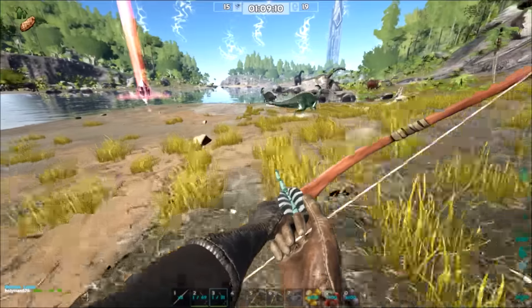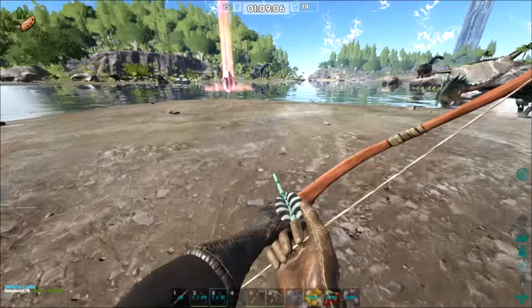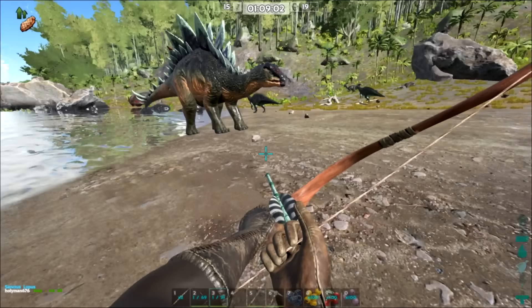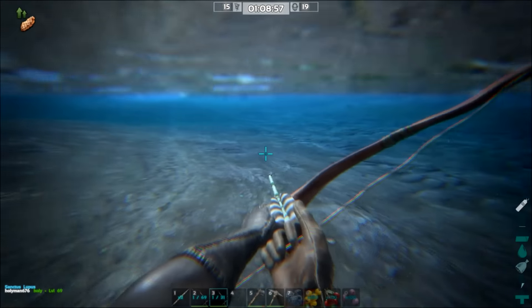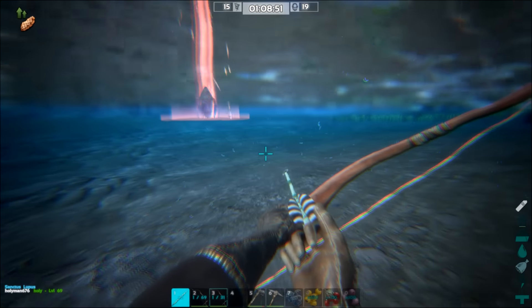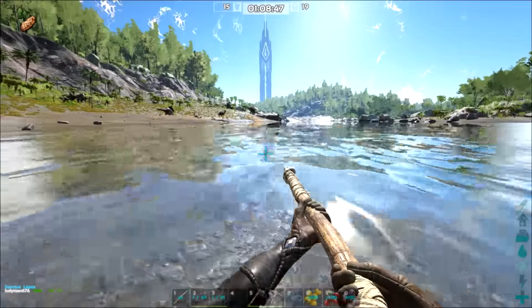Well, there's one Rex, although it's bloody as hell — it's probably gonna die to that. Got a lot of Stegos on it. It's just a Stego. Piranha check — I see two Piranha.